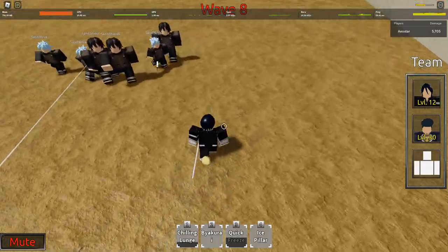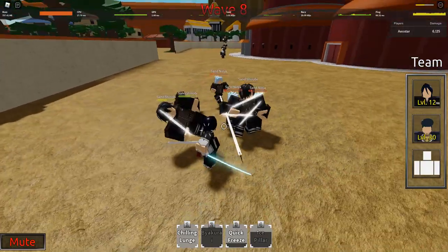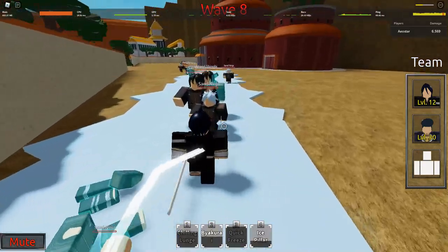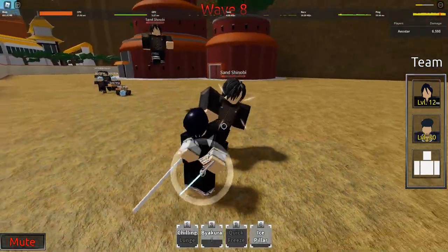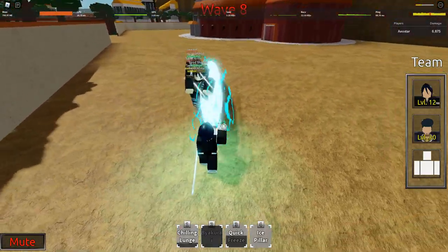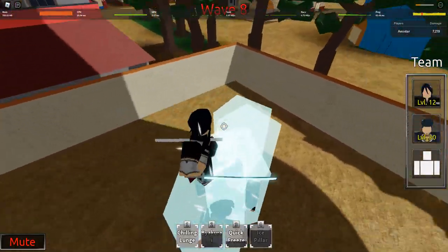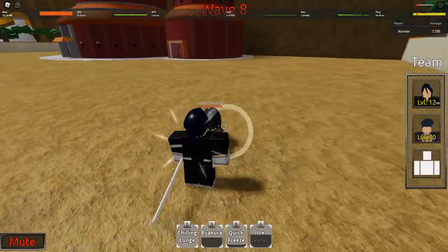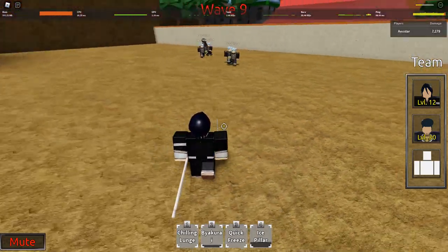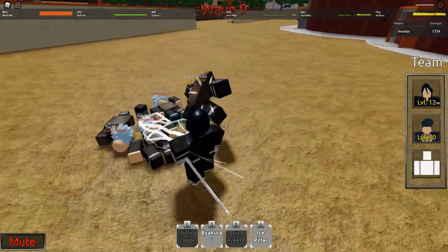Chilling Lunge doesn't have a lot of range — I need to stop spamming it. I'm also taking a lot of damage because I'm being careless. We could use the team assist from Josuke if we want, but I'm not that interested in playing fast. We gotta show off Rukia as much as possible in this video. Ice Pillar, go freeze. I really like utility moves and CC moves.